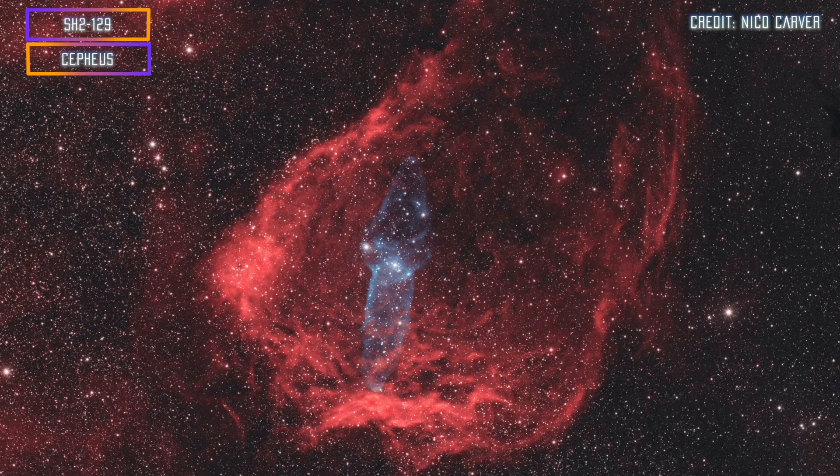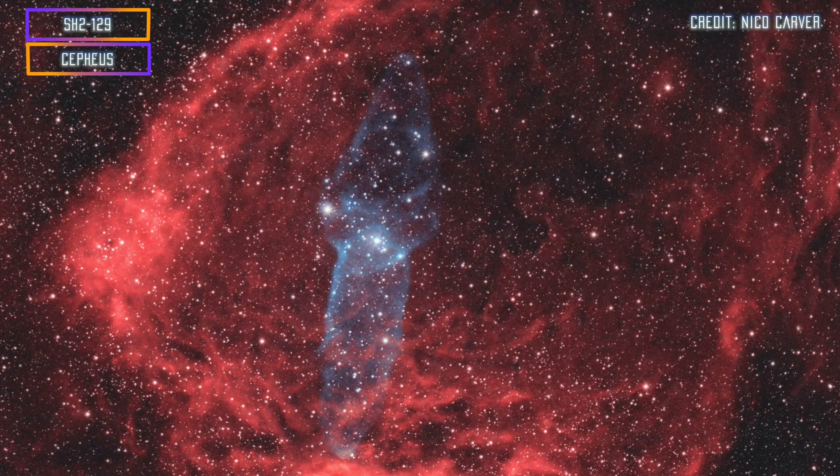My favorite advanced one is a very tricky target — don't attempt this unless you're really advanced. The designation is SH2-129, which is Sharpless 2-129 slash OU4. This is the Flying Bat Nebula, which is a huge nebula full of H-alpha. And within it, if you're good enough, you can gather enough Oxygen-3 data to also capture OU4, which is the Squid Nebula, discovered recently by Nikola Uters a few years ago.